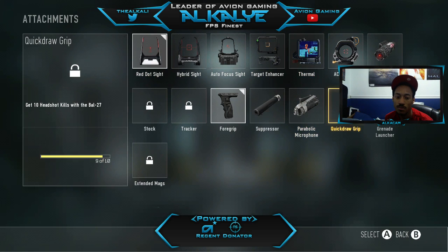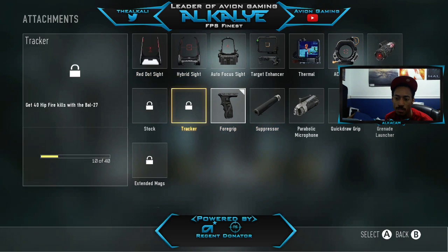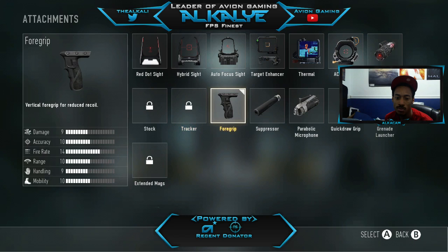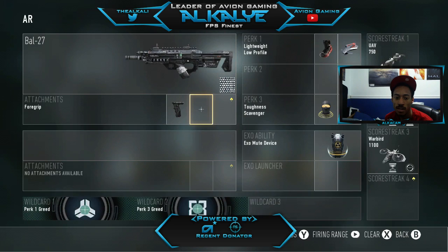I normally have quick draw on this class and I normally swap out the sight for either extended mags or a stock — so fore grip, quick draw, and stock, or fore grip, quick draw, and extended mags. That's normally what I run on the bow. Since I don't have those attachments right now I just put a sight on it to increase the accuracy and help me aim a bit more precisely. For perks, I run the same perks generally for every class: lightweight, low profile, and perk three is normally toughness or scavenger.